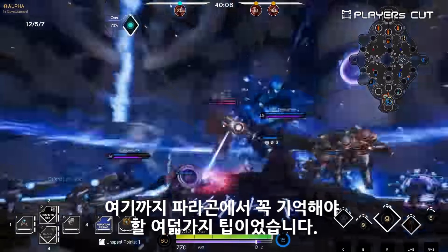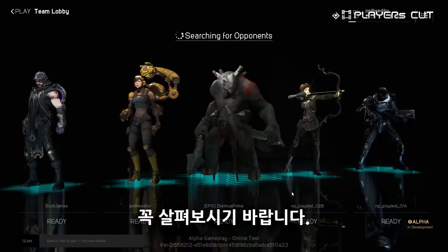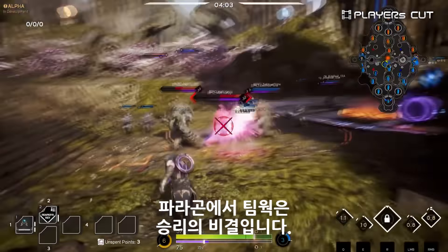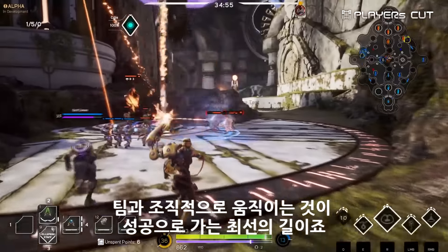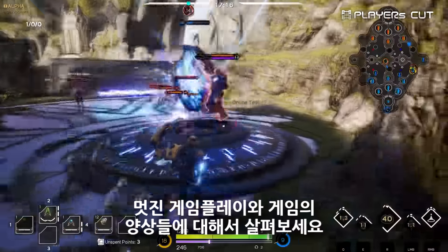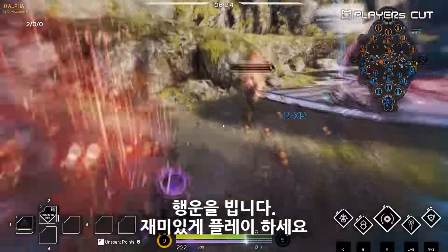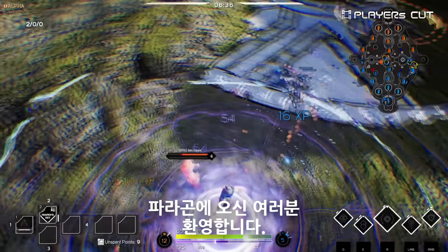And that's a top 8 things to remember in Paragon. There's a lot to see and different heroes to play, so don't forget to explore. The key to victory in Paragon is teamwork, so coordinating with your team is the best way for success. Check out our YouTube page for videos detailing other gameplay aspects, as well as cool gameplay videos. Good luck, have fun, and welcome to Paragon.